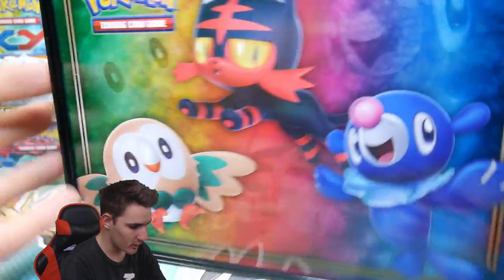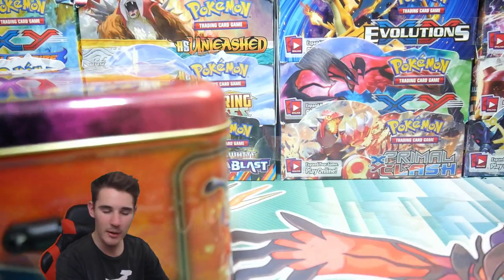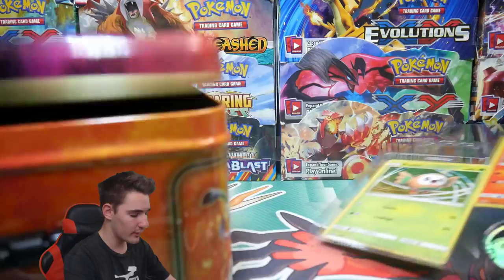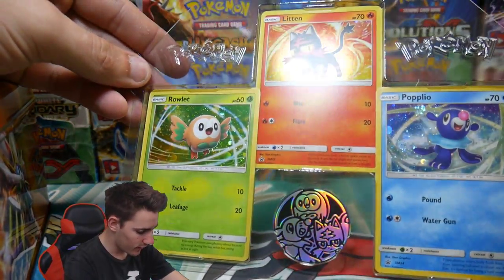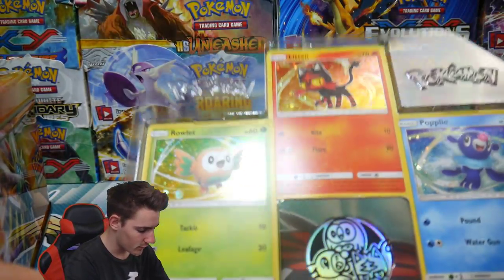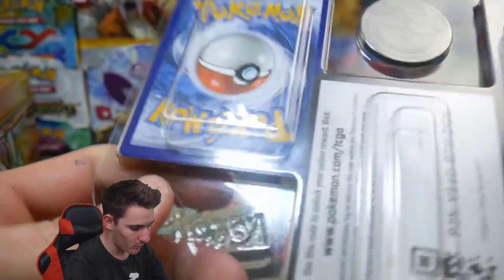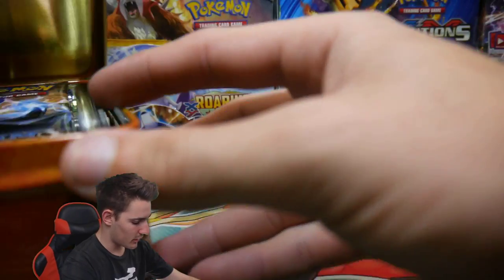Look at that, it looks so glossy and so nice. The back also looks very nice. But we are going to get into this one today, so hopefully you guys do enjoy it. Make sure to leave a like, subscribe if you aren't already, and let's get into this one. The first thing I see on top is all of these promos — check that out. So we got the Popplio, we have the Rowlet with the galactic foil, and then we have the Litten right there, and then we got all of them in coin form. And then there's a code card.